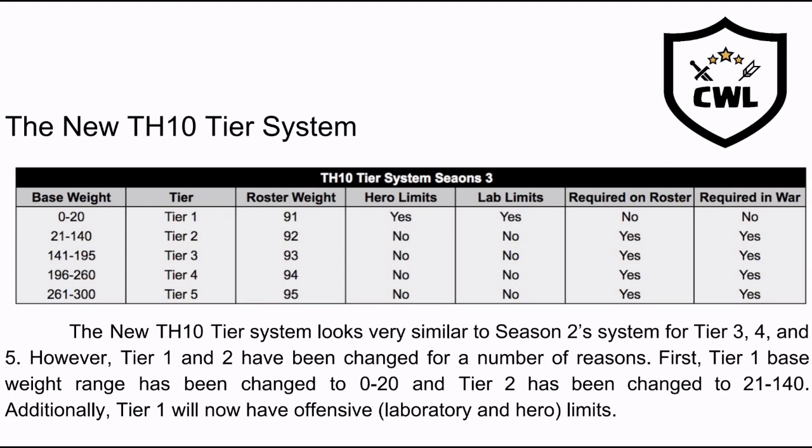Tiers two through five are required to show up on rosters and required in war. Although tier one Town Hall 10s are not required in war, with more Town Hall nines — especially lifelong Town Hall nines that either didn't have money to upgrade, didn't want to sit out wars before competing as a light Town Hall 10, or those who don't have a lot of time for farming — this new tier one system is going to revolutionize the war community as far as the CWL goes.